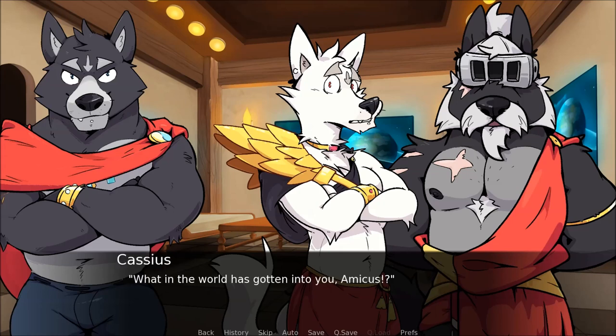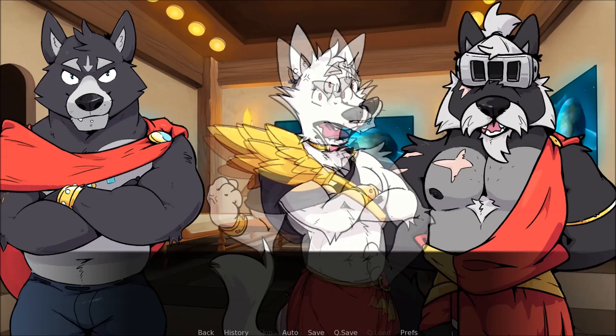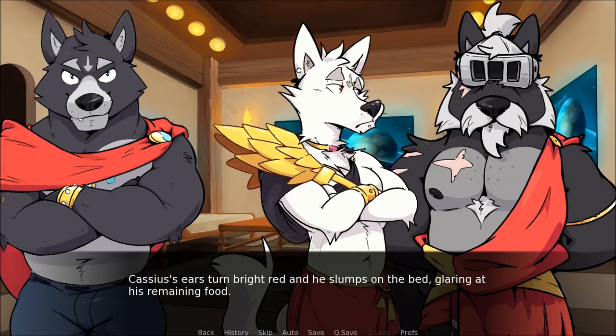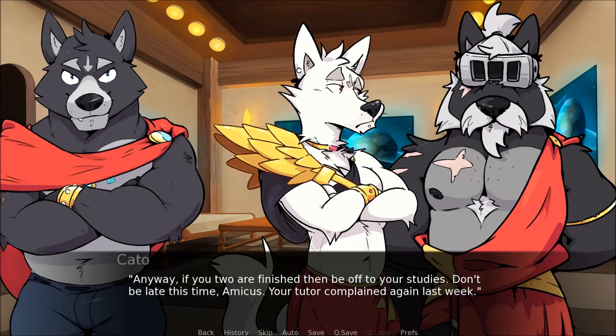Cassius, having recovered, raises an eyebrow at Amicus. And if I do, brother? Amicus's fur starts to lay flat on his shoulders again as he shrugs. I'll punch you. Why, you can't do that — we're not pups anymore. And if you call him 'it' again, I'll do the same. Cassius seems to choke for a moment. What in the world has gotten into you, Amicus? He looks at the older wolf. Cato! Yes, Cassius? Do something — he can't threaten me like that. Amicus, be nice to your brother. Cassius's ears turn bright red and he slumps on the bed, glaring at his remaining food.